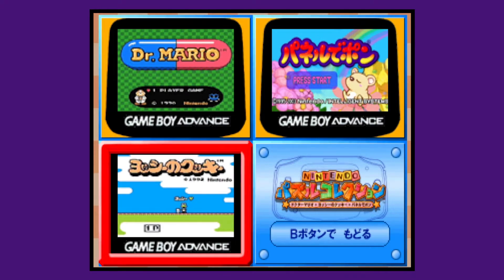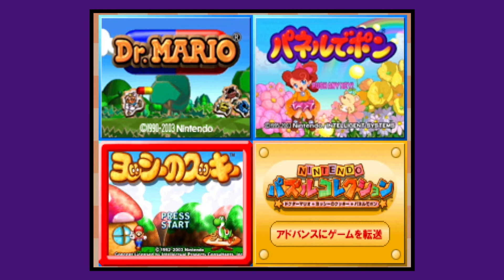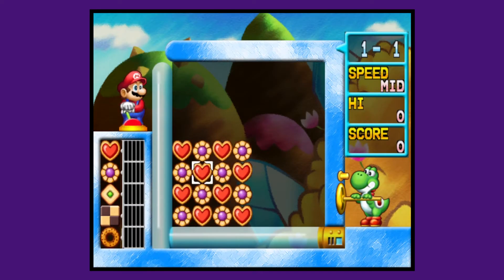And if you have the Game Boy Advance Link Cable, you can play other versions of the three. They're just simplified versions of their original SNES or NES ports. Not much to see here. Anywho, let's start with Yoshi's Cookie, saving the worst for first.